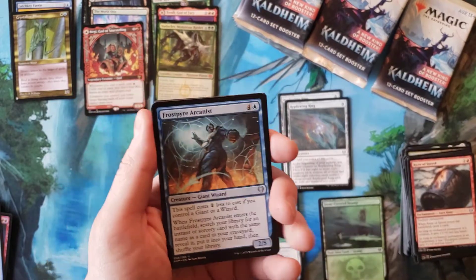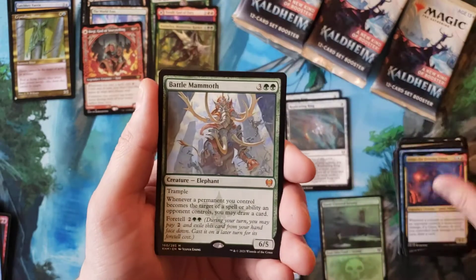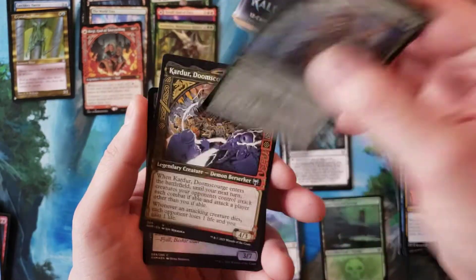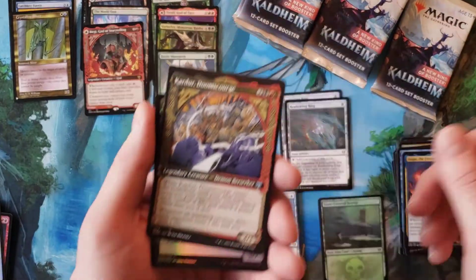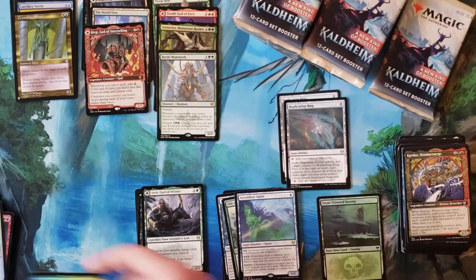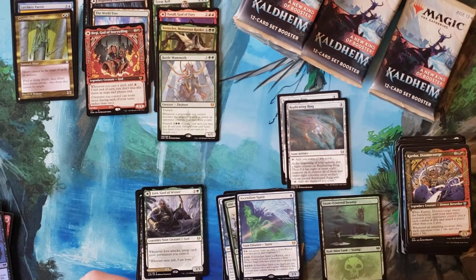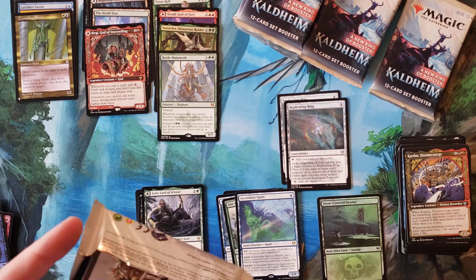Agar Battle Mammoth for another list pull. Doom Scourge, nothing, and nothing. I have a feeling that's probably it — five regular mythics so there could be one more, but that's probably all she wrote.